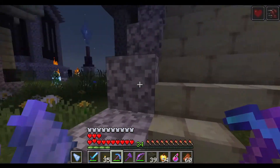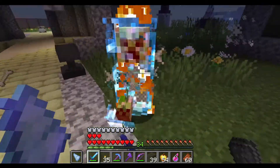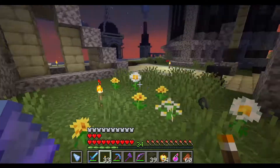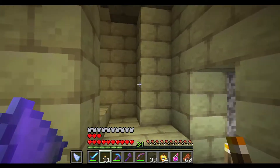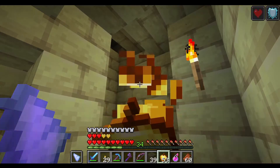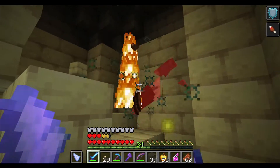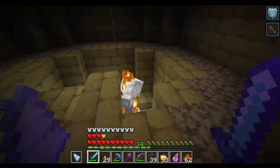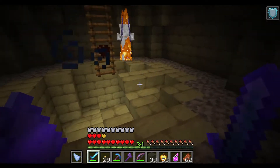There was a spawner somewhere here. More and more creepers. Done — place a torch here. Stop spawning creepers. This is not the same staircase, right? This is a different one. Let's see — I'm going to find something up there. The spawner for this one spawns skeletons. Finally.